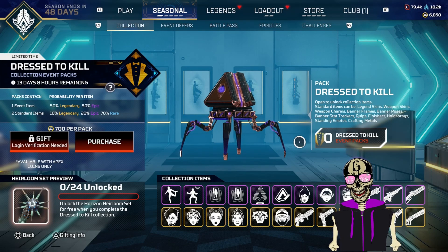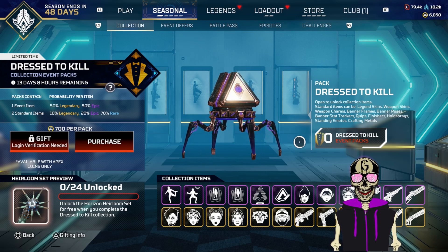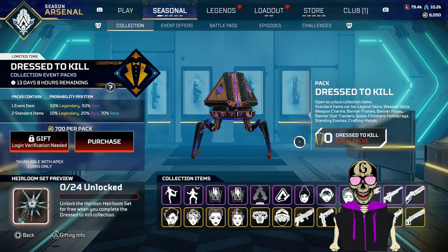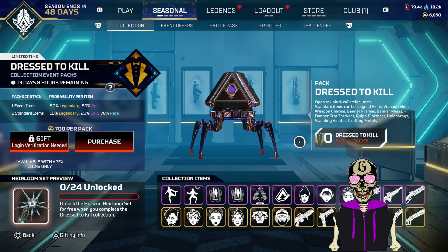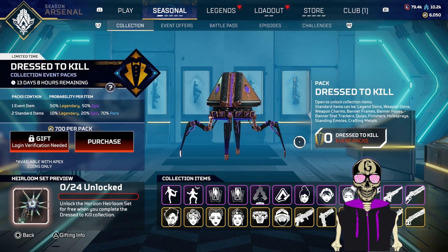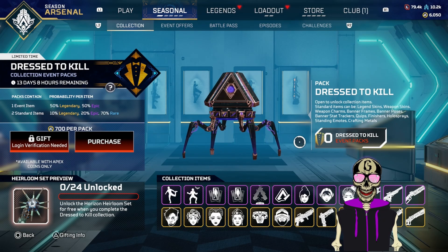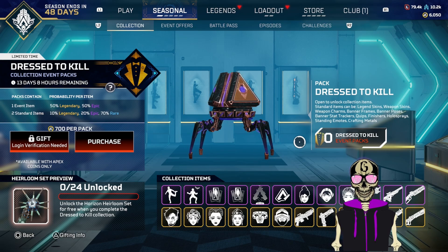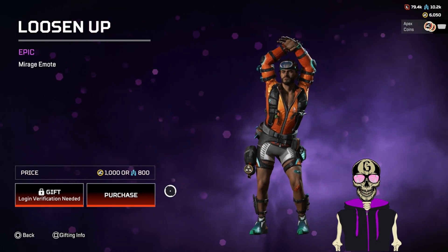What's going on, CG Infinite here. With the Dress to Kill collection in, it's time to see if this heirloom is going to be a cop or a flop. As always, I'm going to give everything a nice little rating. I'm happy to see it's not four banner frames — it's only two, doing better. And I see an icon that looks like a sticker, but we'll get to that in a second.